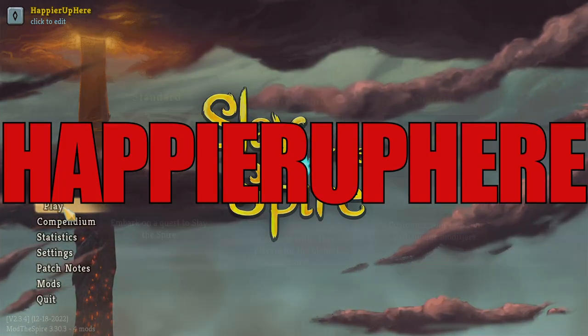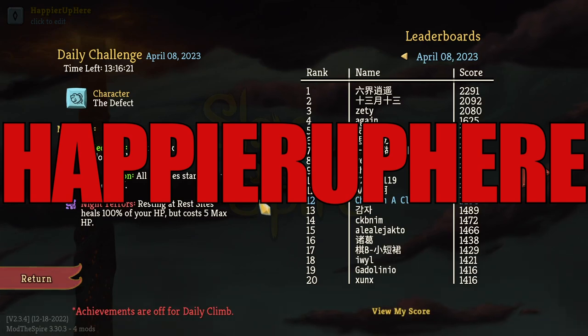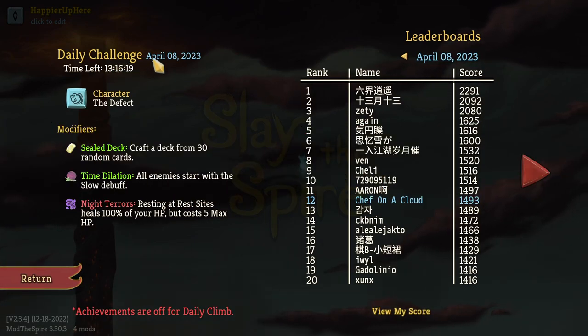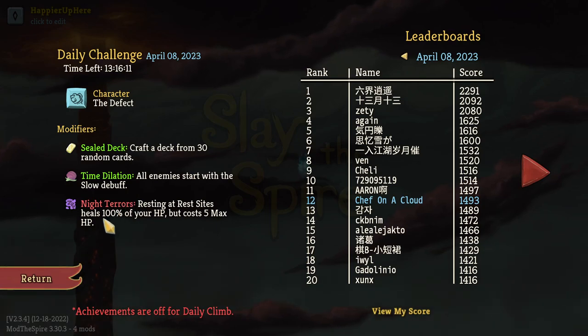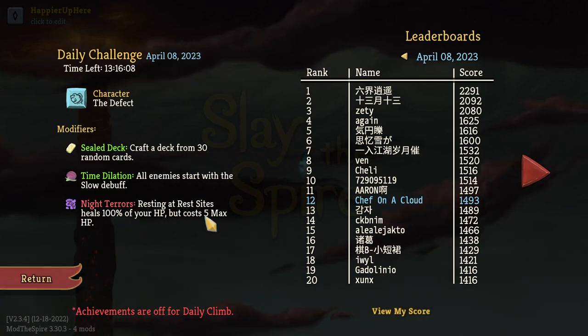Hey, welcome to Slay the Spire. Today we're playing the daily challenge for April 8th, 2023. The character is The Defect, and the mods are Firestar Seal (deck craft a deck from 30 random cards), Time Dilation (all enemies start with the slow debuff), and Night Terrace (resting at a rest site seals 100 HP but costs 5 max HP). The character did really well here.